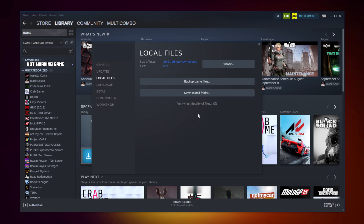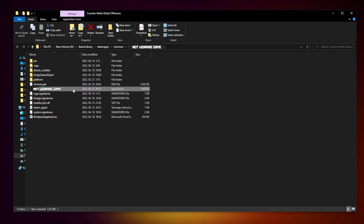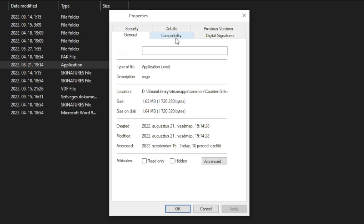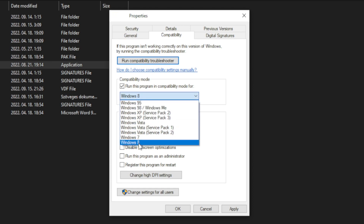Click Verify Integrity of Game Files and wait. After completed, click Browse. Right click the not-working game and click Properties. Click Compatibility.